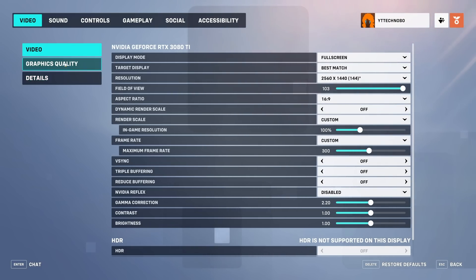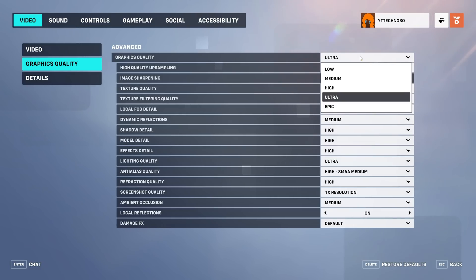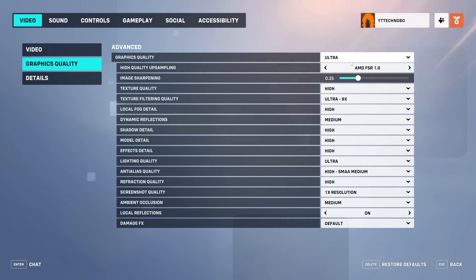Head across to the Graphics Quality tab on the far left to customize each individual setting. Starting with graphics quality — usually this will be set relative to the graphics card you have, set up automatically with presets. Choosing medium or high is a good idea to start with, but if you have a higher-end graphics card you can select that option. Note that we'll be customizing all of these individually now.